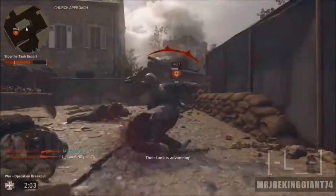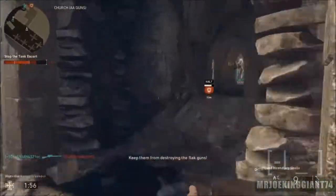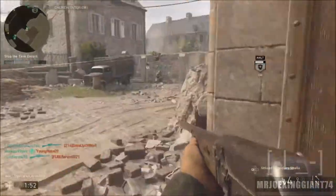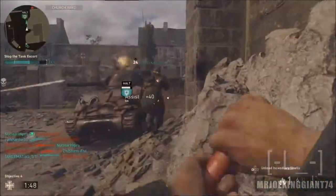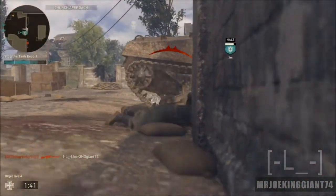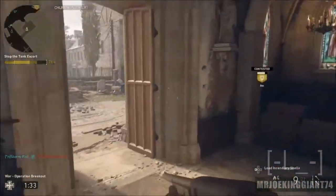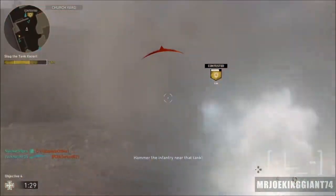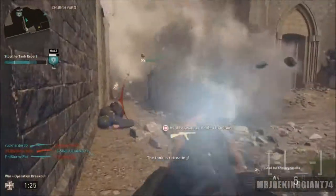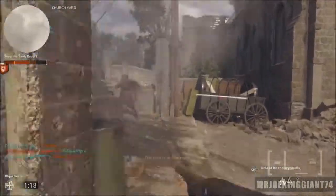I told you guys a long time ago they were going to make it difficult. For those of you saving supply drops, open them right now because you're going to be missing out on a lot of items. That's all I wanted to talk about today — the supply drops and some of the leaks. This came out way too early; usually leaks come out a few months after game release, but this time it was just a few weeks in. Tell me what you think in the comment section. Leave a like on the video and subscribe for more Call of Duty World War II.